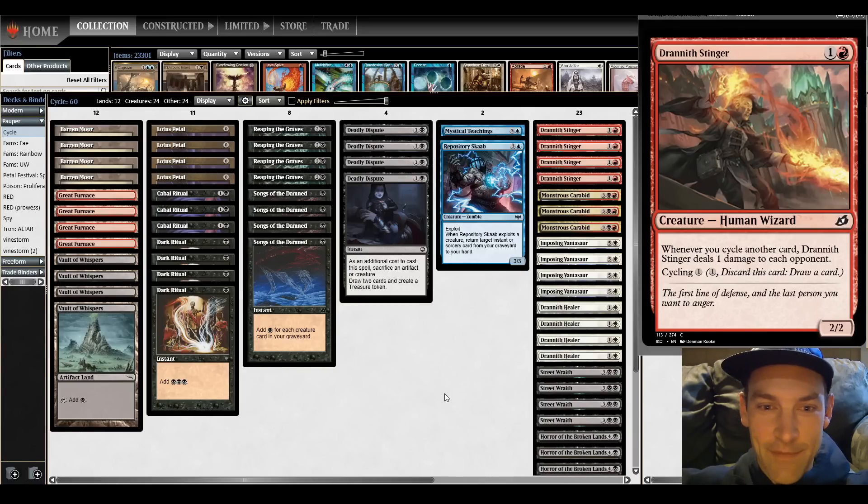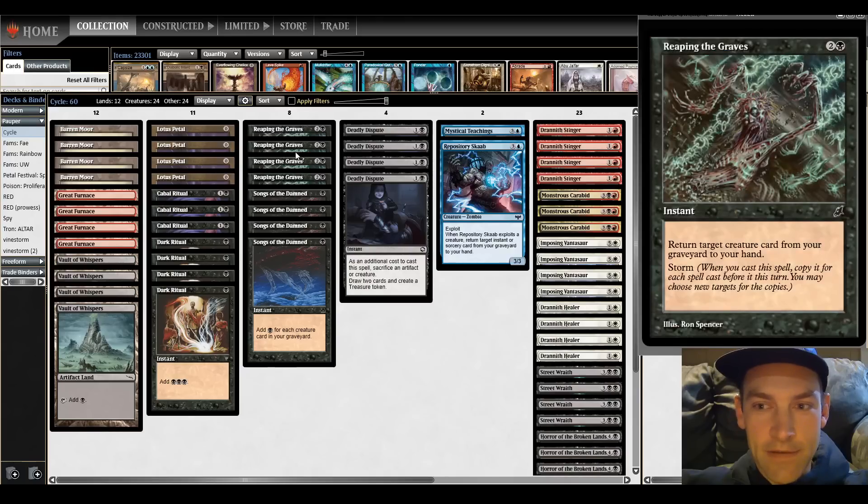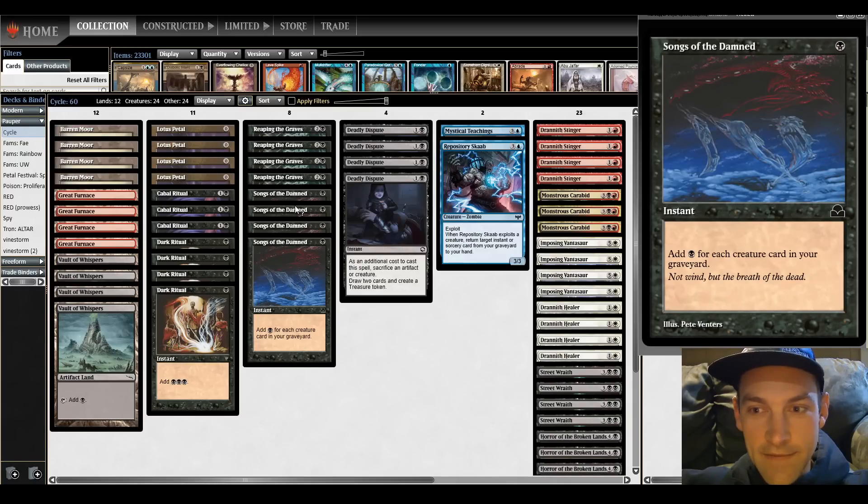If you're not familiar with this deck, basically what you're going to do is cycle your creatures. As you can see on the preview window, Drannis Stinger has Cycling for 1. We have 23 creatures that cycle for 1 mana. When the Stinger is on the battlefield, whenever you cycle another card, Drannis Stinger deals 1 damage to each opponent. So if you had 1 Stinger on the battlefield and 22 other cards to cycle, you deal 22 damage.